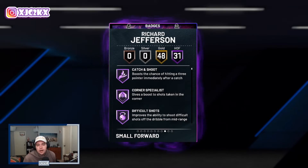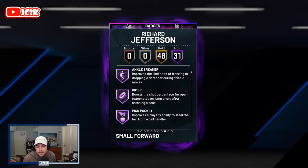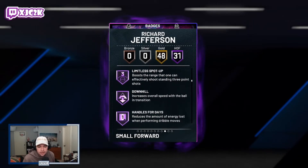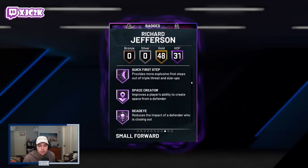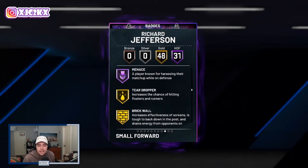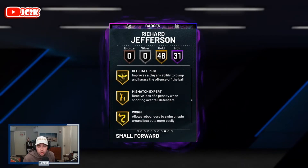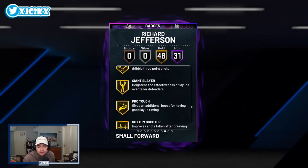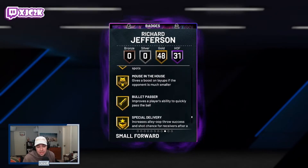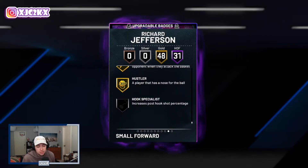He's got 31 HOF badges and 48 gold — 79 total badges, which is literally one off the maximum in the game. HOF badges include catch and shoot, corner specialist, difficult shots, fearless finisher, acrobat, ankle breaker, dimer, pickpocket, pick dodger, clamps, interceptor, intimidator, posterizer, rebound chaser, pogo stick, post lockdown, tireless, limitless spot up, downhill, handlers, quick first step, space creator, dead eye, sniper, stop and pop, unstrippable, ankle braces, limitless takeoff, floor general, fast twitch, and menace. Gold badges include teardropper, brick wall, drop stepper, hyper drive, lob city, glue hands, rim protector, chase down artist, quick chain, mismatch, blinders, chef, slithery, bailout, stop and go, handles, unplugable, green machine, hot zone hunter, bullet passer, slippery off ball, ball stripper, and hustler.